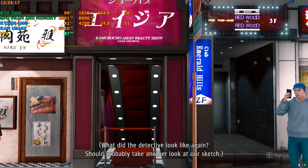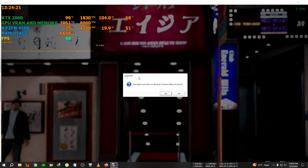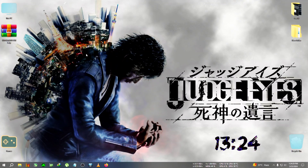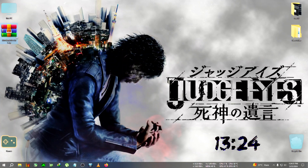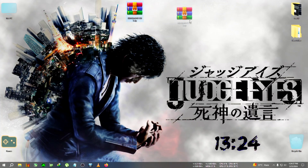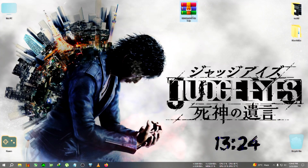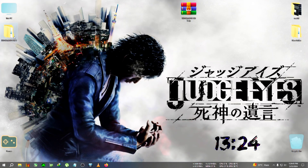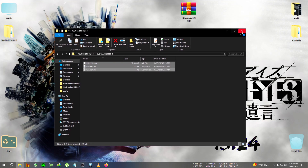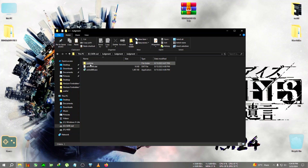We'll start the mod right now, so first we're gonna quit the game. We'll be needing this mod, which can be found in my Discord channel. If you're not already there, join from the link in the description. I'm just gonna extract the zip here, and after that we're gonna open the file and copy everything inside. Then we go to the installation directory of Judgment.